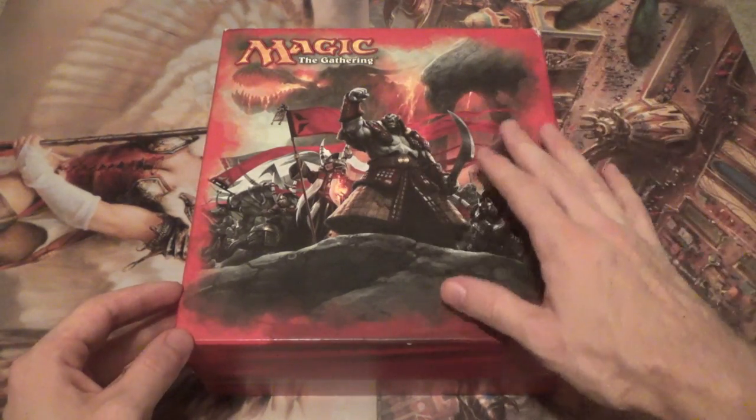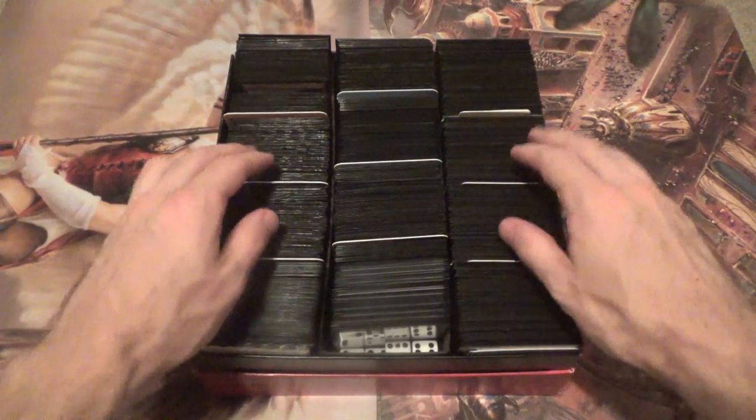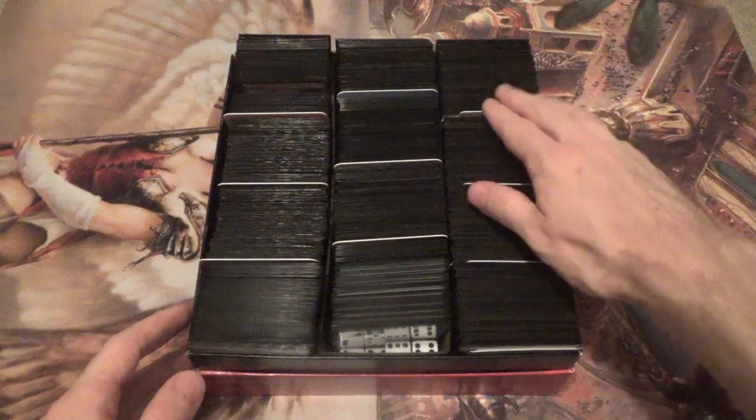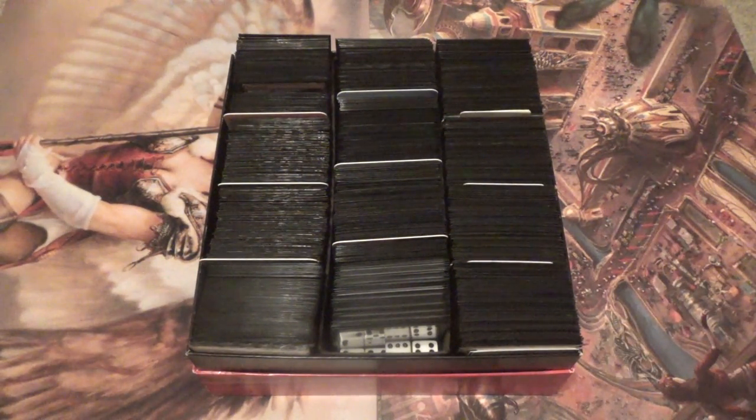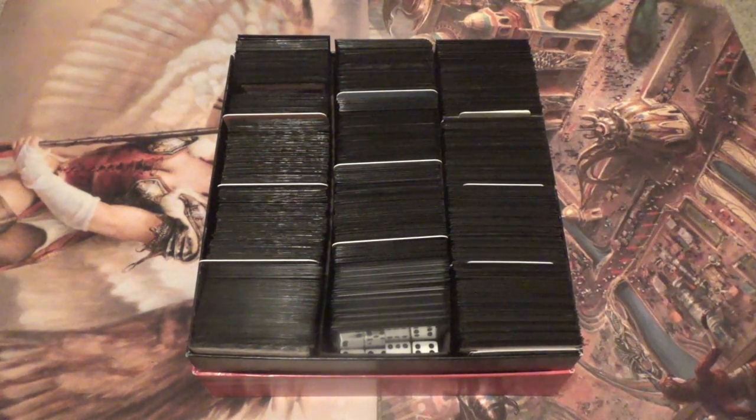This box is able to hold twelve decks. You'll notice here that we have three columns, each one can hold four, with dividers that came with the box along with some others I've gotten from deck boxes. With these twelve decks, I had a bit of a philosophy — this wasn't just for me to play, but for others as well. For the sake of format diversity, I put some restrictions on myself. Instead of putting four different variants on Infect or whatever, I made sure I covered one of each mono color — asterisk, you'll see in just a second.